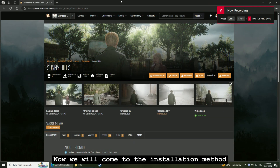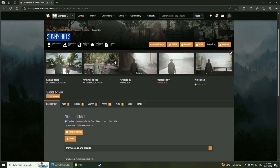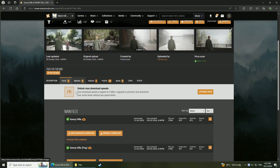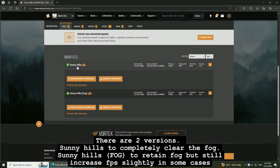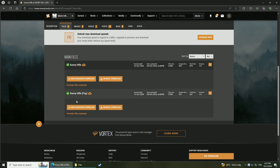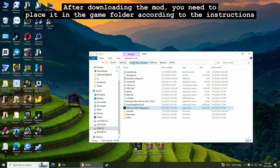Now we will cover the installation method. You can search for Sunny Hills at Nexus Mods, or use the link I put in the video description. There are two versions: Sunny Hills to completely clear the fog, and Sunny Hills Fog to retain fog but still increase FPS slightly in some cases. After downloading the mod, you need to place it in the game folder according to the instructions.